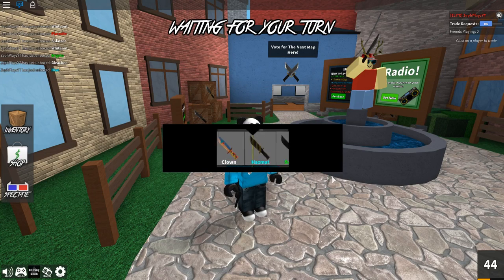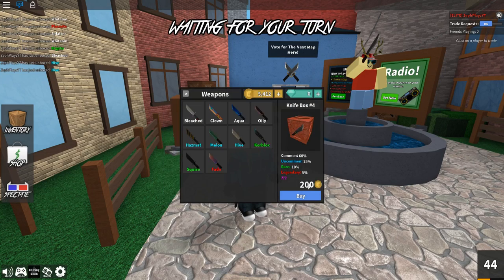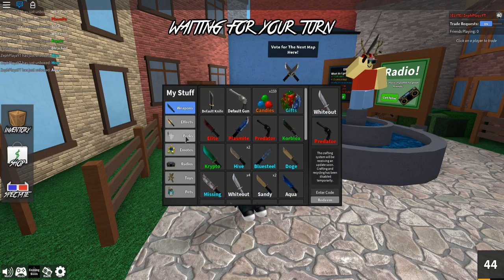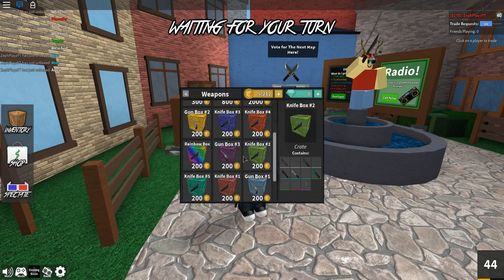Let's do knife box number four one more time and see if we can get that fade. Are you serious — we got the hive twice? I do not accept this. I gotta go again because I don't accept getting the hive twice. I need something different, something good, something fresh. Hey, the aqua knife — alright, that's my sign to leave to the next box.